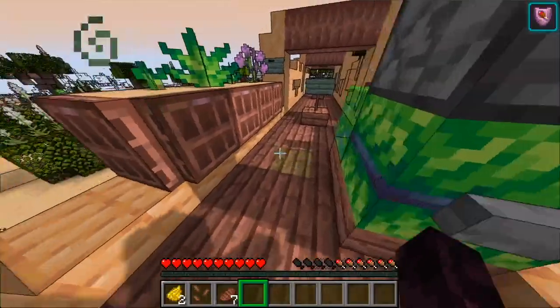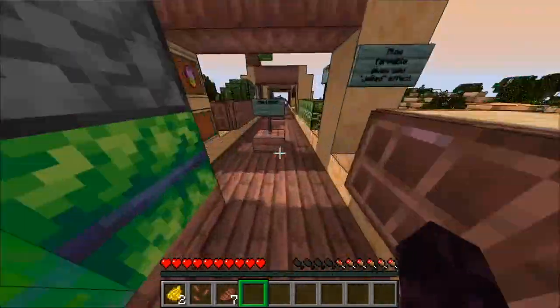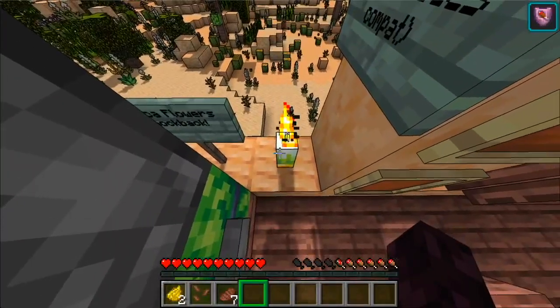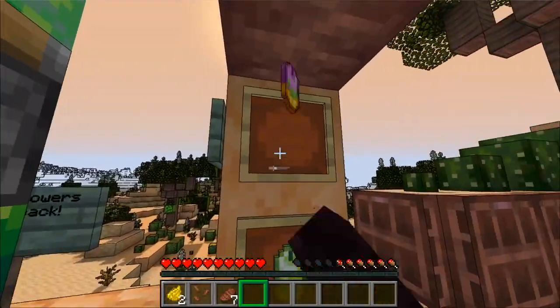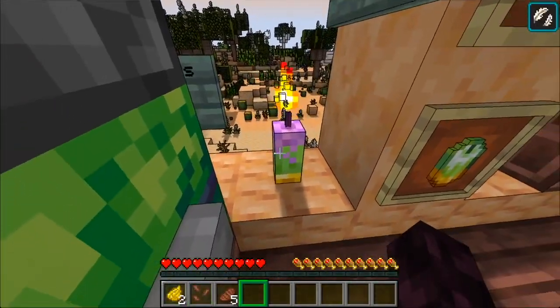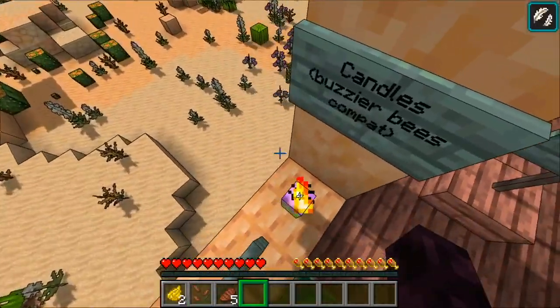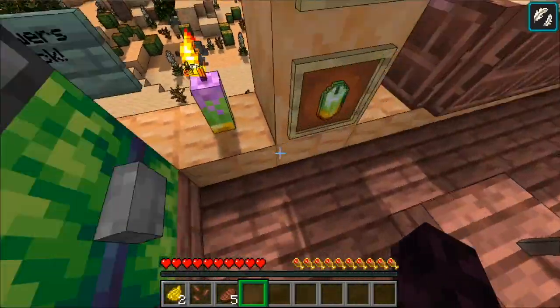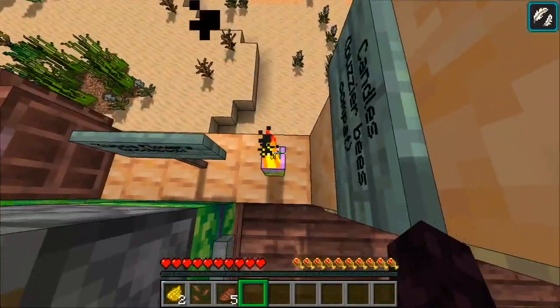As you can see, since we now have 4 shanks, we're super fast — as long as we're in range of the candle of course. You can't extend the range. There's also the gillium candle, and the gillium candle gives you Slow Falling, so it could be useful if you have a high-up base.